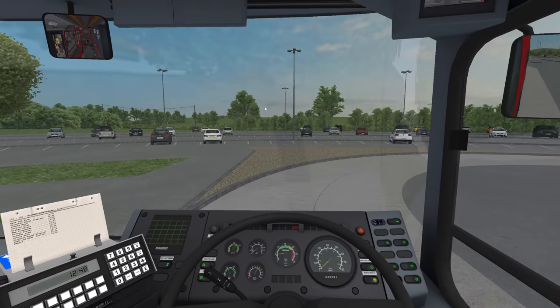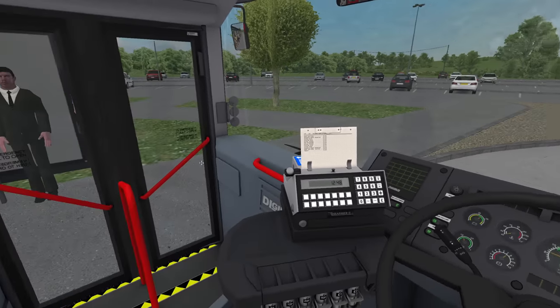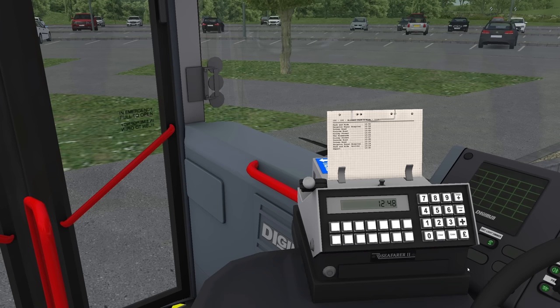It's fairly straightforward to start up — it's just E and M, nice and easy. We also need to have 100 on the destination. I realise you can't see that, but I don't know how to work the destination controller on this.